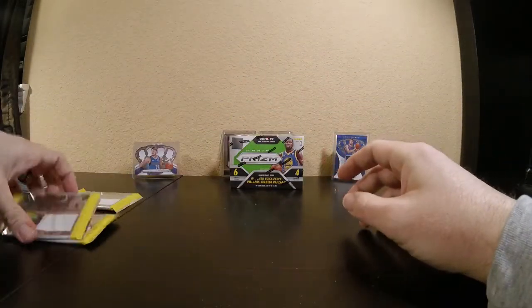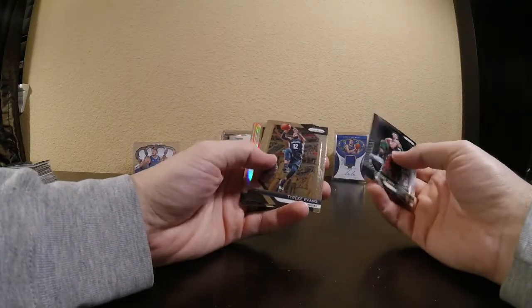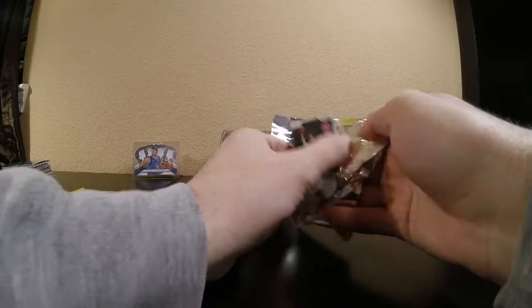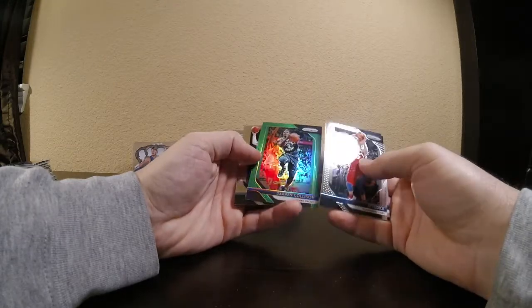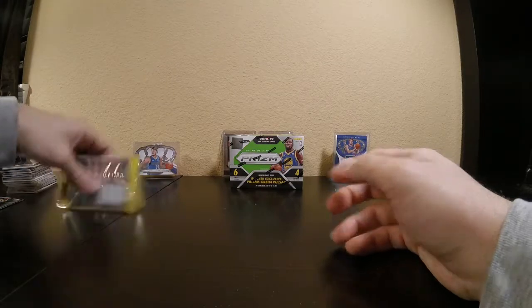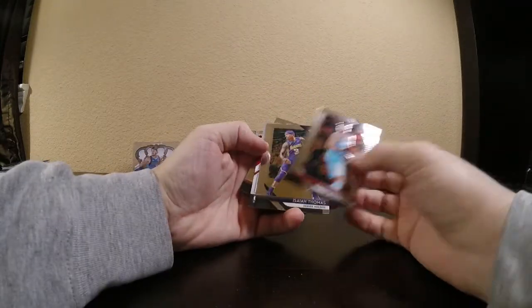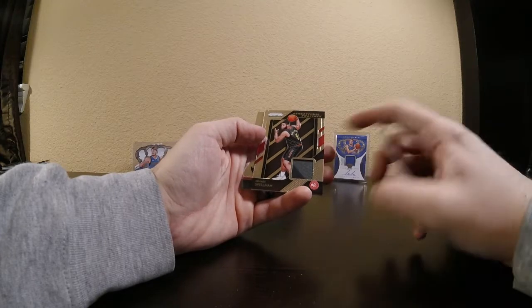Looks like we might have another relic, so I'll hold that one to the end. There's a silver — it's a vet: Giannis Antetokounmpo, Tyreek Evans, Thon Maker, and DJ Augustin. There's a green: JJ Reddick, Josh Okogie, Darren Collison, and Blake Griffin. Relic pack: Danilo Gallinari, Isaiah Thomas, Amari Spellman — a patch, a nice dual color relic, gray and black. Not a bad card. James Johnson is the final one.